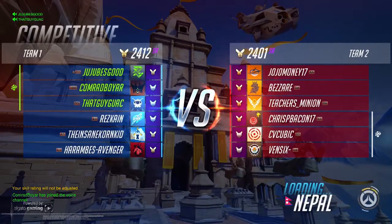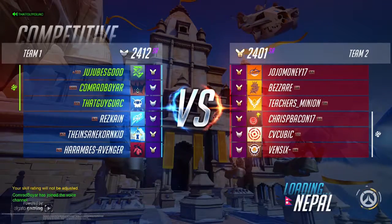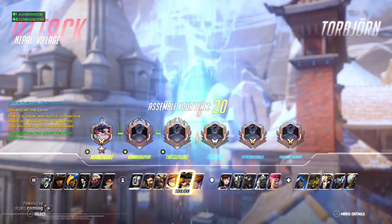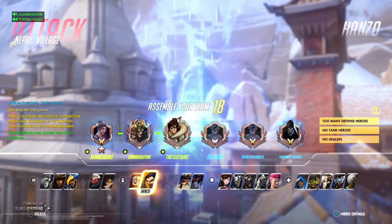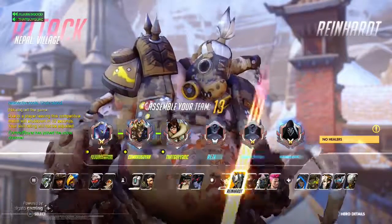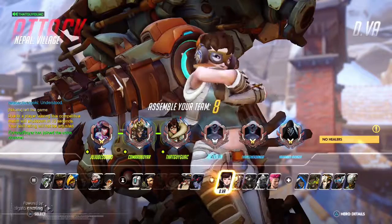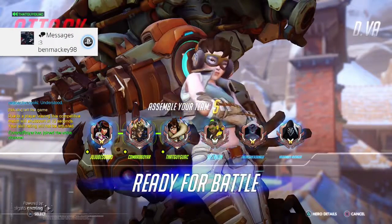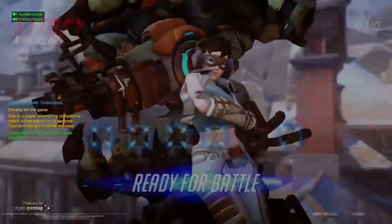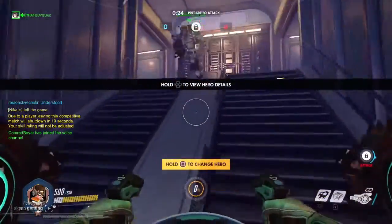Today we have a competitive match on Nepal. There are three checkpoints to get to and we have a hold and a King of the Hill type match. I decided to go with D.Va today. My team has two defenders pretty much, so I figure I fill out the role with a tanky character and hope the three randos go with a carry and at least a healer. But we got a Lucio so I was pretty happy about that.